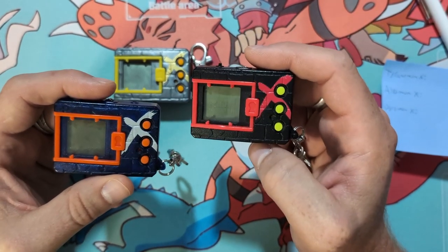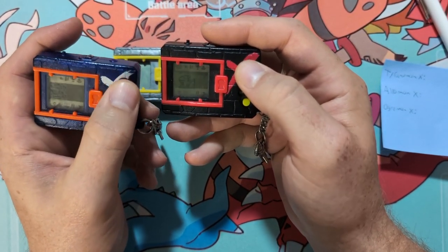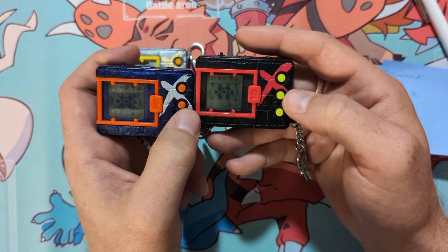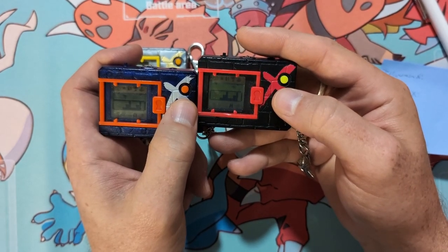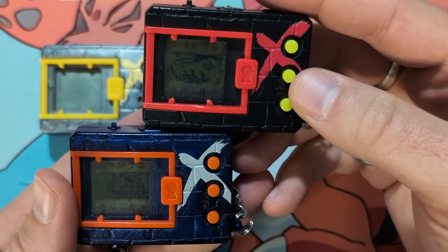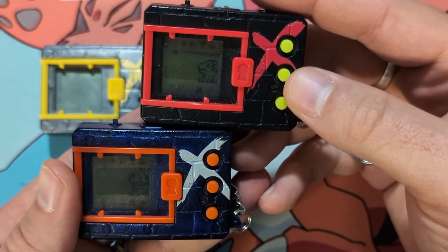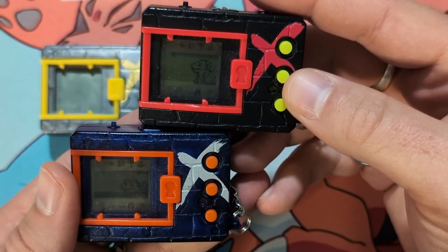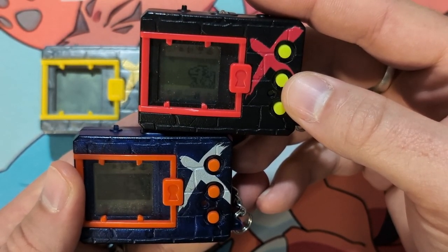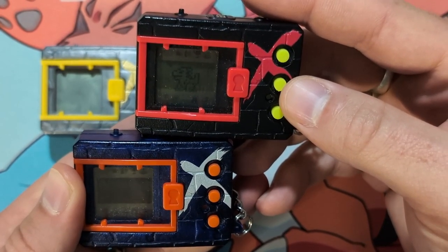First up, we're doing Tyrannomon X versus Alomon X. We've got our Tyrannomon ready to go and our Alomon ready to go. Rolled three and five, so I'll initiate with the X device for Tyrannomon X. Nice close-ups. Dang, that's a big hit from Alomon X. Nice comeback — not as heavy a hit though. Tyrannomon still in the lead.